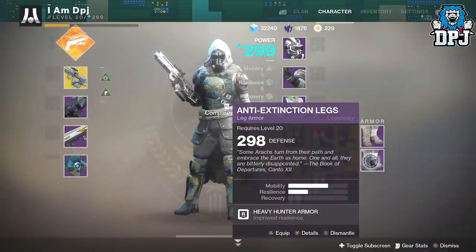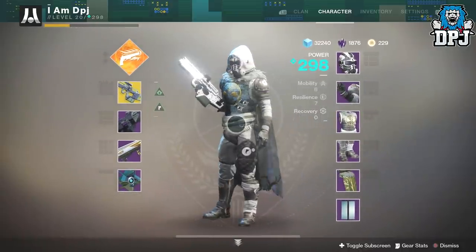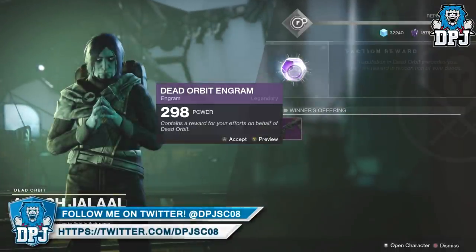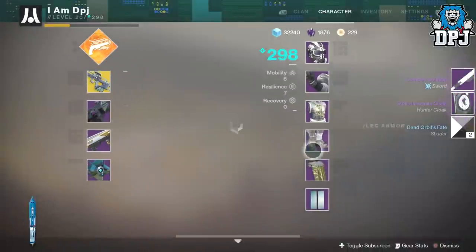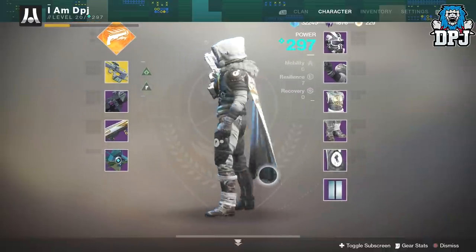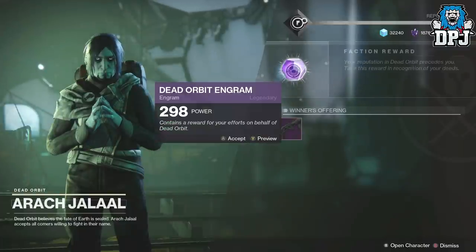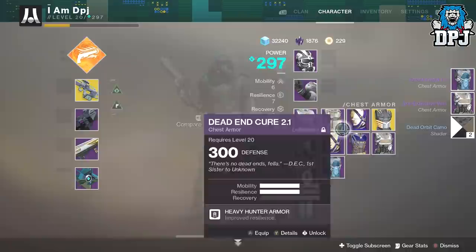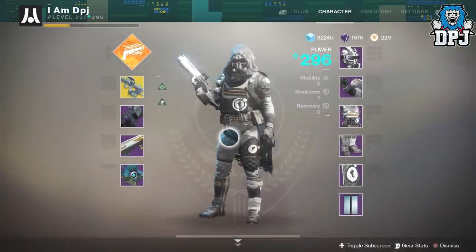I haven't got a chest piece and I've got the legs. So I need the class item and the chest piece for full Dead Orbit on my Hunter. I just love it — that gas mask looks amazing. There's the class item, let me put that on. Can we get lucky now? Oh it looks badass! How lucky is that — I love it!